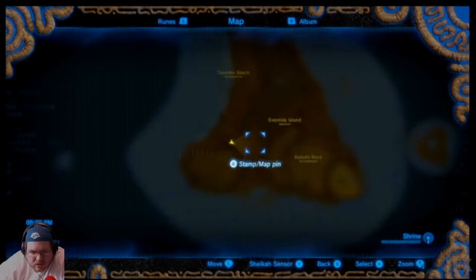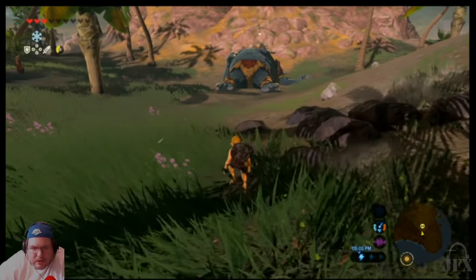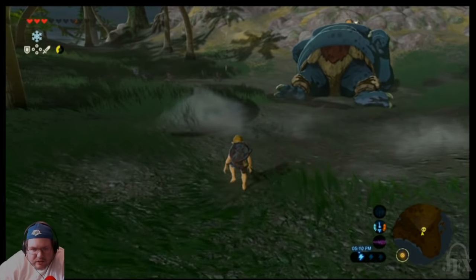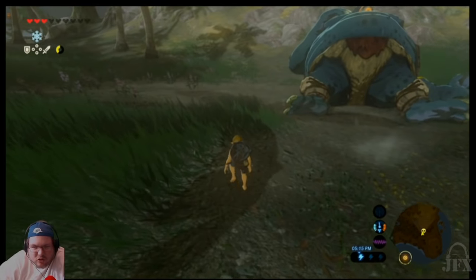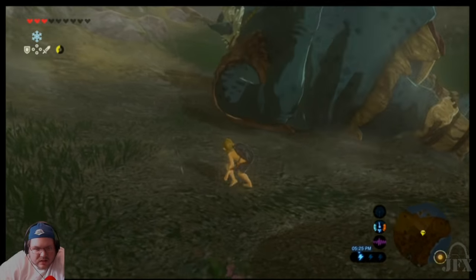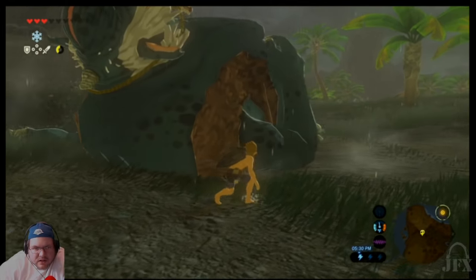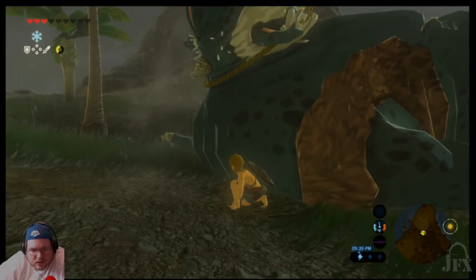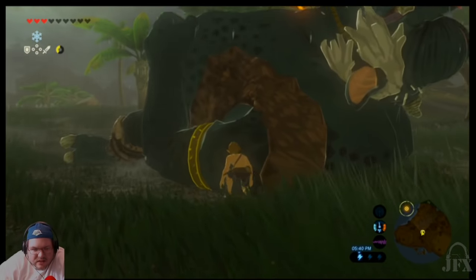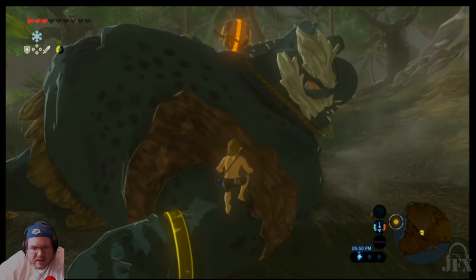I'm going to throw a stamp on the map for where he's at so I know. Let me see if he has any weapons around him. If you creep around him and crouch, he will stay sleeping. I've learned this on many occasions — you can actually crawl right up on top of him and he won't notice you. But the second you stand up and make any noise, he'll wake up and destroy you. I don't see any weapons laying around. Uh-oh — saw that spark. That means the lightning's about to get me. In this game, if you have any metal weaponry or shields equipped during a lightning storm, you'll get torn up. Hey — that's one of the orbs I need!